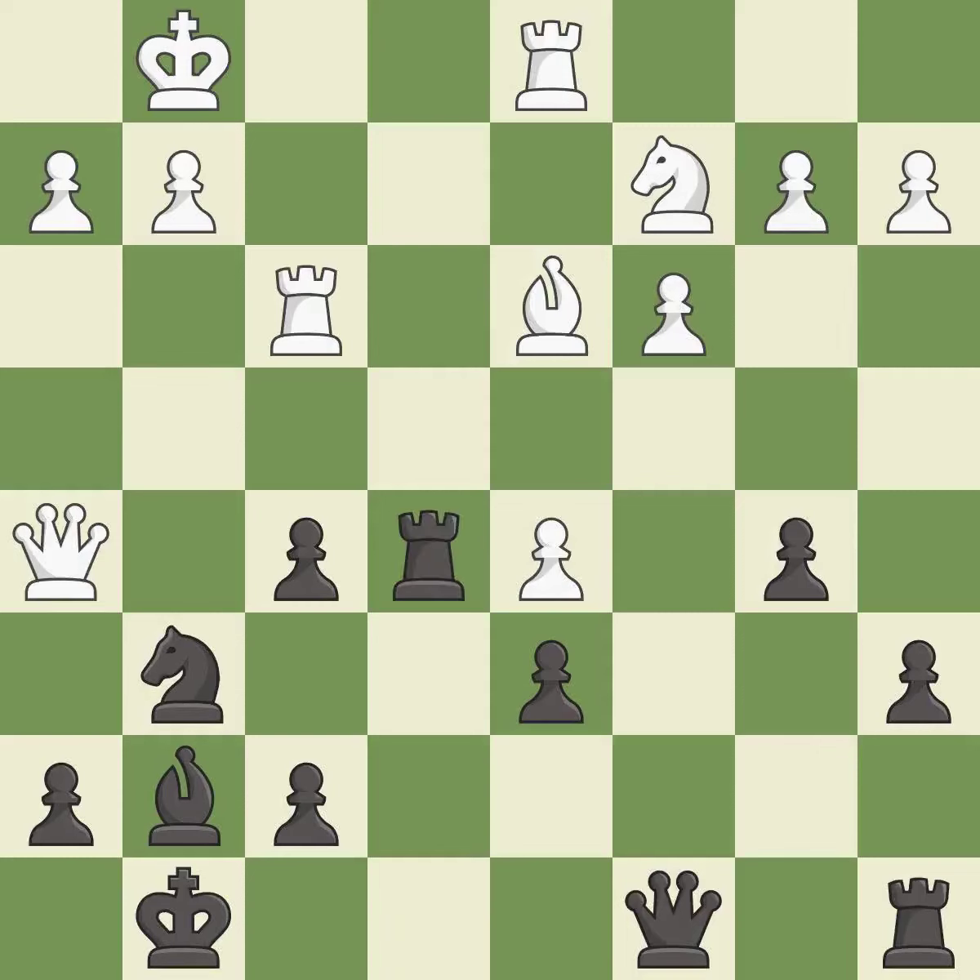This threatens to reveal an attack on a queen — it is good. This defends a pawn that was under attack and had no defenders. This prevents the opponent from being able to reveal an attack on a queen — it is good.